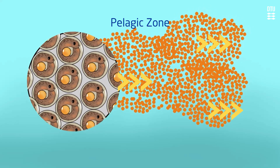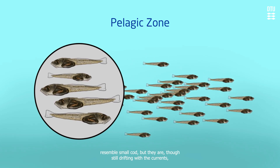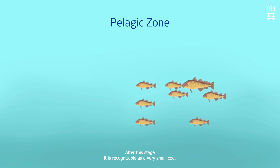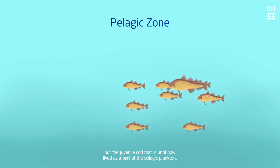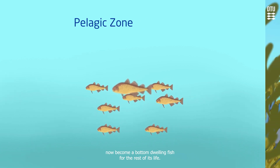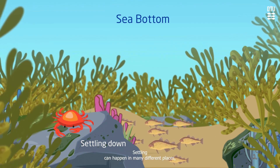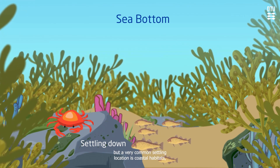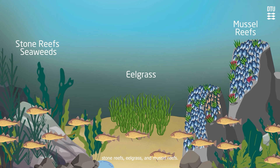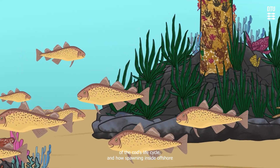Depending on environmental conditions, the eggs hatch after approximately 15 days. At this stage the hatched cod are called larvae and do not yet resemble small cod. They are still drifting with the currents, and this continues for a further four to eight weeks. After this stage, the fish is recognizable as a very small cod. The juvenile cod, which has until now lived as part of the pelagic plankton, now has the ability to swim and seeks the bottom, becoming a bottom-dwelling fish for the rest of its life. This transition from living high up in the water column to living on the bottom is called settling. Settling can happen in many different places, but a very common settling location is coastal habitats, where the small cod can find protection and shelter in seaweed, stone reefs, eelgrass, and mussel reefs. This illustrates how different habitats are connected to the different parts of the cod's life cycle, and how spawning inside offshore wind farms could affect cod populations miles and miles away.